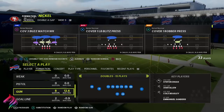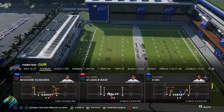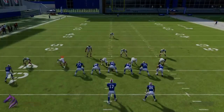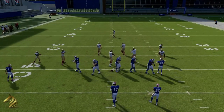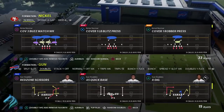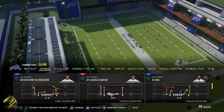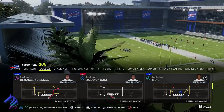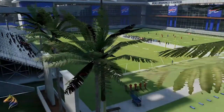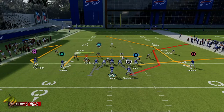The play we're going to be looking at is the red zone scissors play out of the gun doubles. You can find this in the Browns, the Panthers, the Steelers, and the Vikings playbook. This play is very special because it has two very good routes in it — a zone destroyer and a man coverage beater.